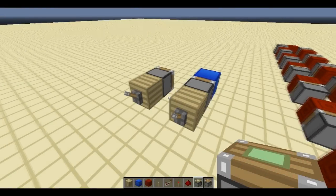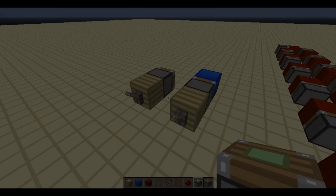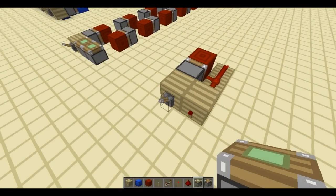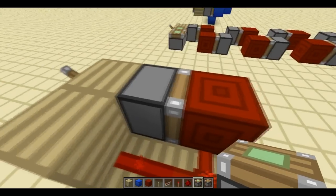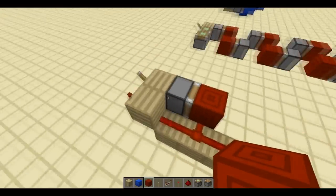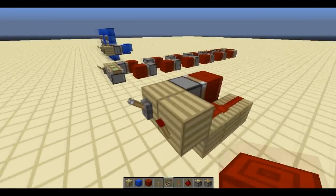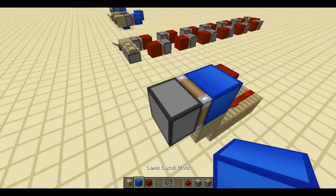Hey guys, Venno here. Today I wanted to give you the truth behind piston timings. Here's a little demonstration on how you can use piston timings to your advantage. This uses a sticky piston, a redstone block, and 3 redstone wire to create a very short pulse on both edges, meaning on both activation and deactivation.